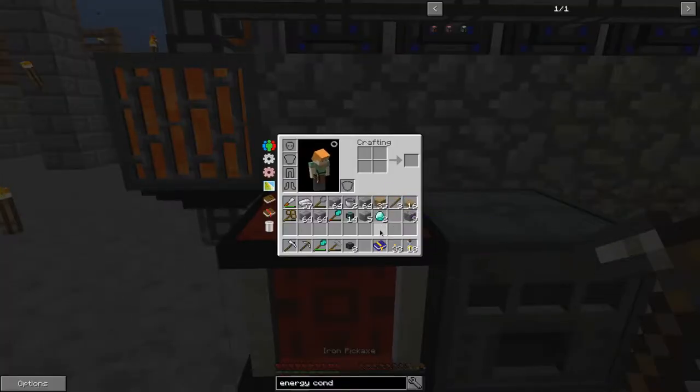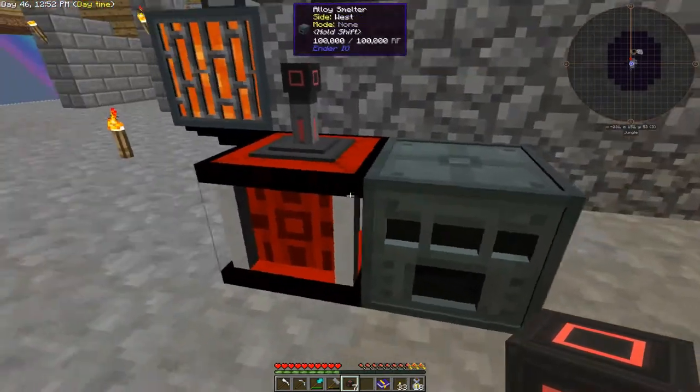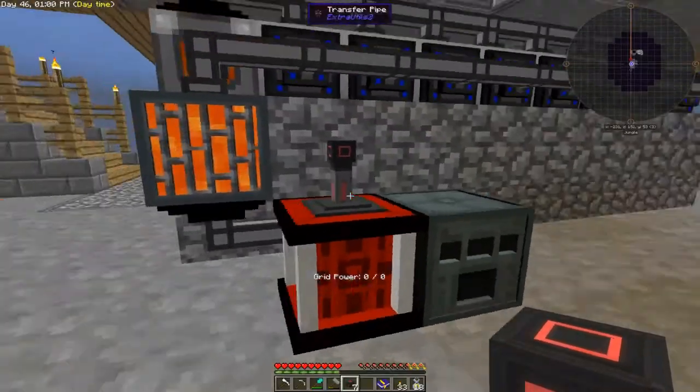Let's run the energy conduit along the top here so I can expand this way with more lava generators. As we need more power, I'll expand this way. So this machine will move, it won't stay here.